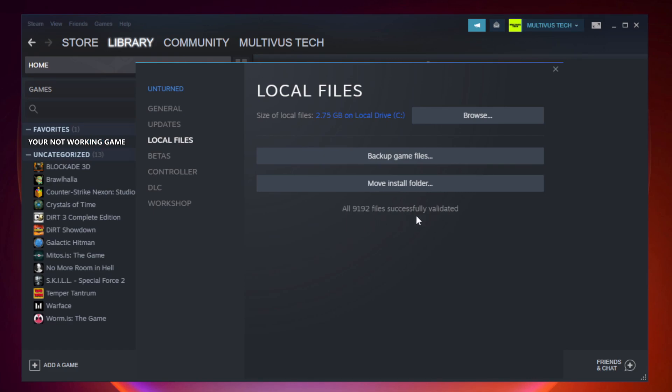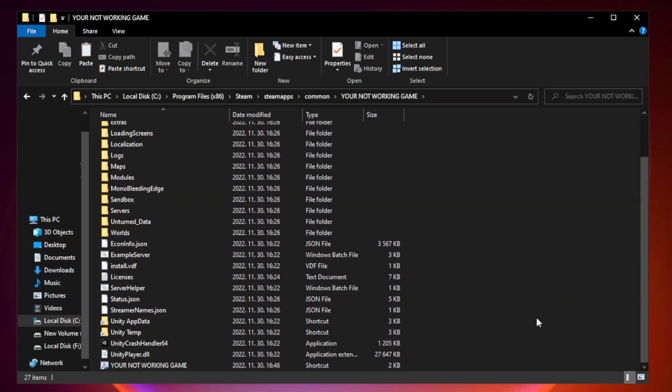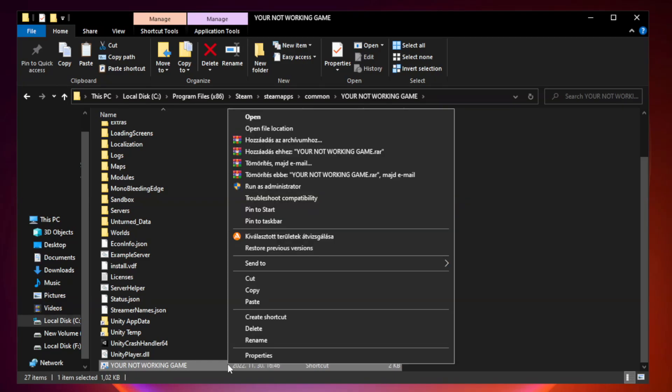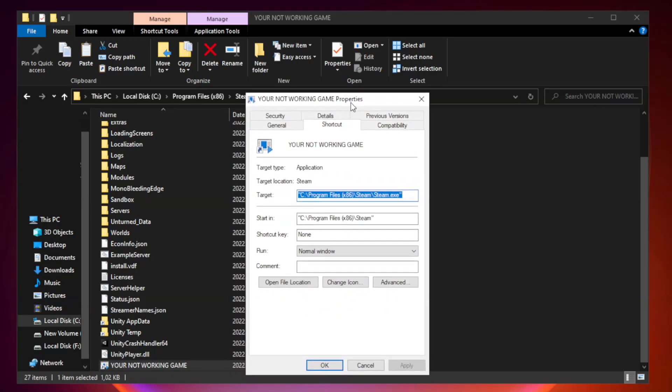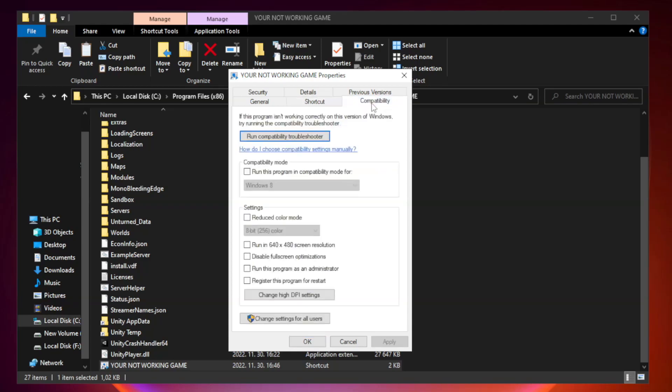After complete, click Browse. Right click your not working game application and click Properties. Click Compatibility.